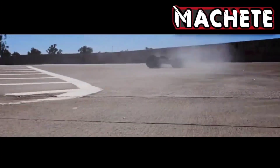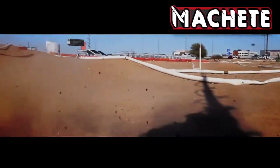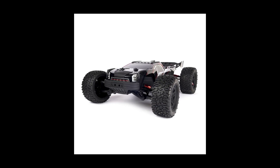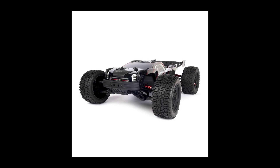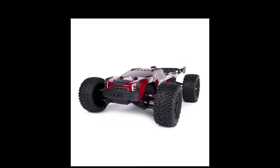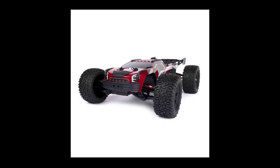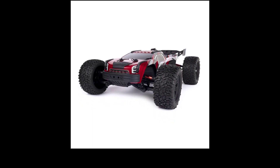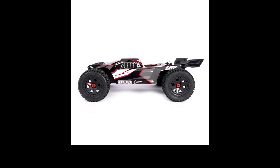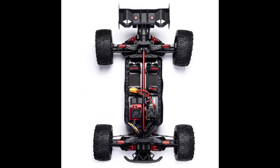Let me show you guys a couple images. This is the 6s version — you can see the color there — and this is going to be $499. It comes with what I believe is a 2400 kV motor and a 150 amp speed controller. This is the 4s version with what I think is a 2950 kV motor and a 120 or 130 amp speed controller. The can sizes of the motors are a little different. Here's the view from the very top — the batteries are going to be on both sides, which actually gives it a pretty good weight balance.